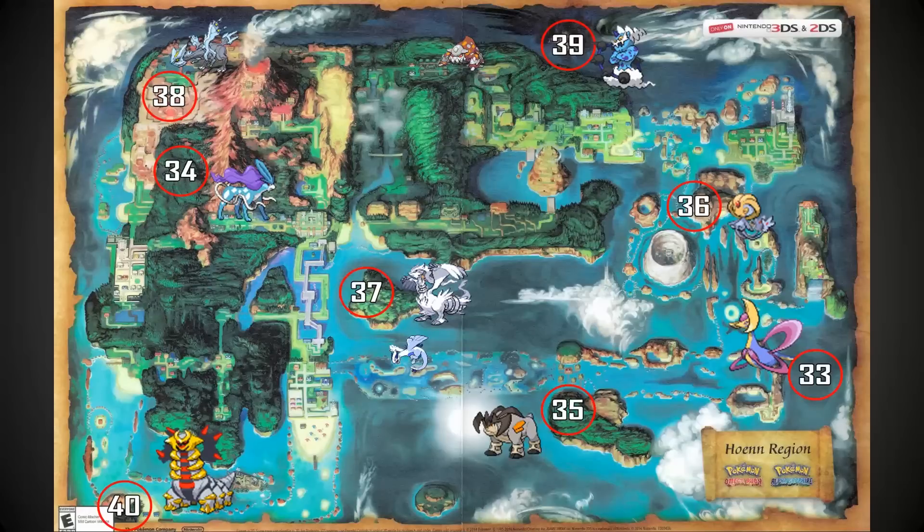Here's a map of Hoenn — if you want to screencap this right now, that will probably be helpful for you later. This is from the guidebook. There are 32 regular mirage spots, and they number 33 through 40 as the legendary spots. You can see each legendary next to a number. For example, number 34 is Suicune, but that location also gives you Entei and Raikou. So trios or any other legendaries associated with those pictures will all be from the same location.